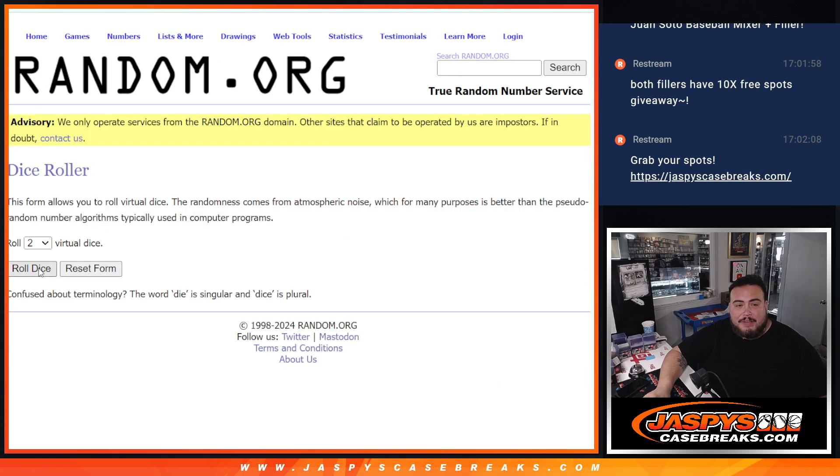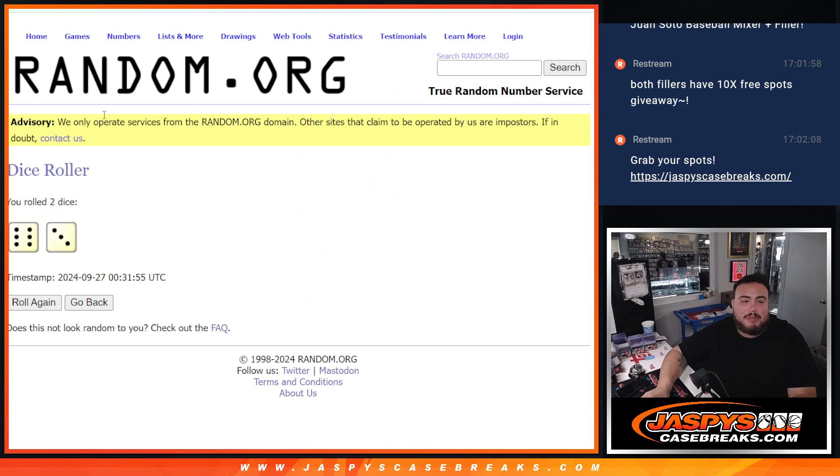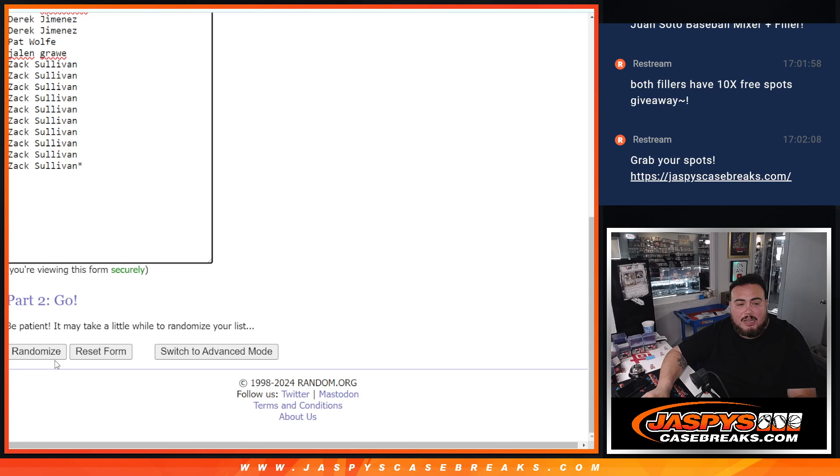So let's do the giveaway first, let's roll it. It'll be a 6 and a 3 — 9 times giveaway first, top 10.